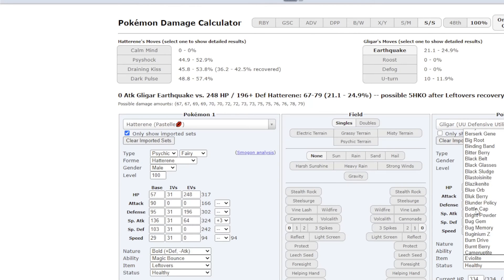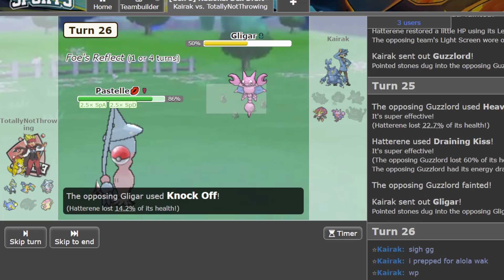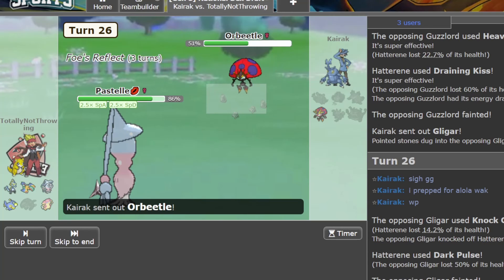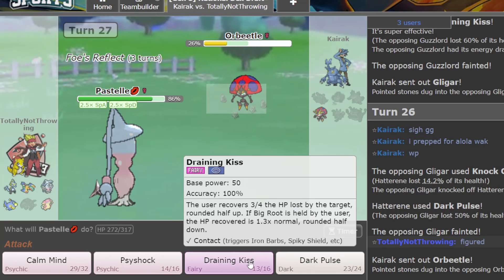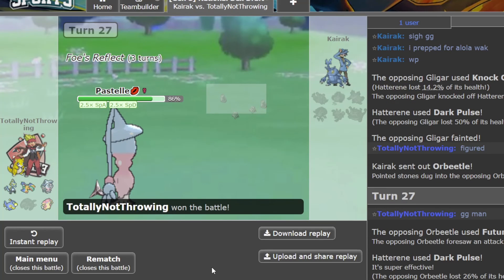Dark Pulse does more. Figured — he said he prepped for a Luluwack. Alright, GGs Kyrak — another 5-0. Donphan has been literally dying every time I bring it — it's either the only thing that dies or it dies with the rest, but it's the first one to go. I usually play pretty aggressively with it though. GGs Kyrak.